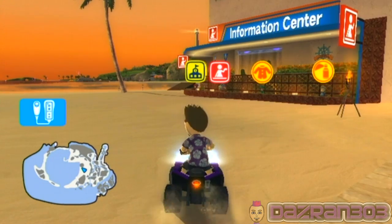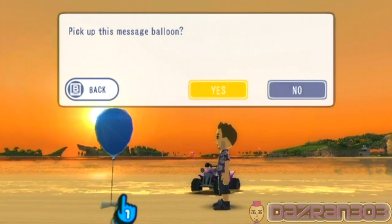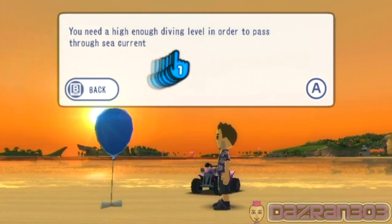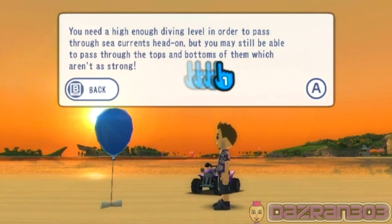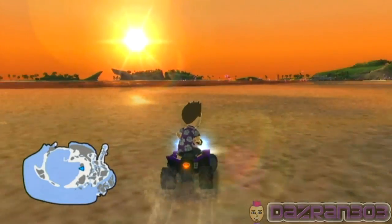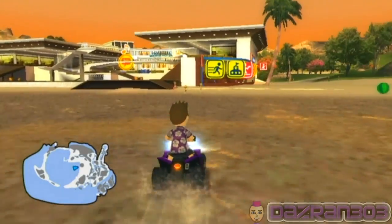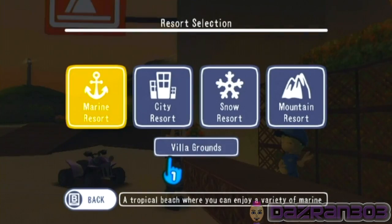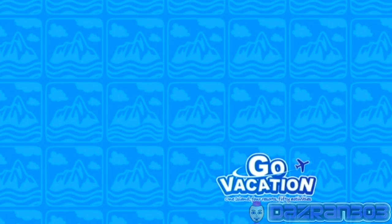Alright guys, we're back here on the marine resort. Let's pick up a balloon — it's been ages since we've seen one, first one this episode — pick up this massive balloon! Scuba diving tip: ocean currents — you need a high enough diving level to pass through the sea currents, but you may still be able to pass through the tops and bottoms of them which aren't as strong. Let's talk to our new girly friend over here — we're going to the villa grounds, daytime. Thanks everybody for joining me for this episode — see you later! Only joking, I'll be back in a second.